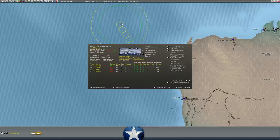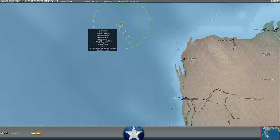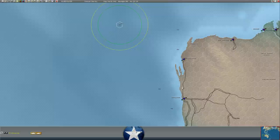Three Flower-class Corvettes, all with level-4 anti-submarine technology, and one Bittern-class destroyer escort with level-6 anti-submarine technology. The formation also has an N-class destroyer rated 8 for anti-submarine — that should help. I'm operating under the assumption that the ASW task force is going to be a little bit more effective than direct escorts.